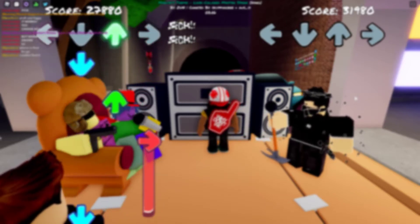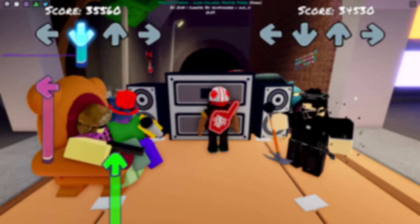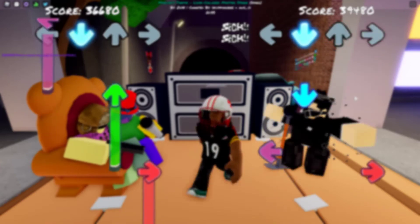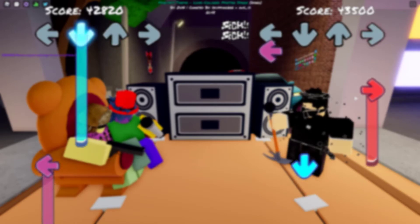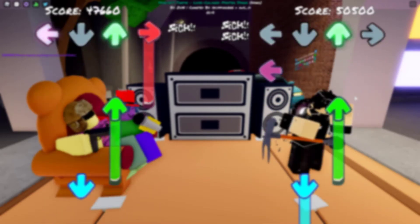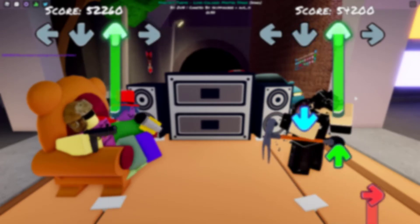Now let's move on to Tip 2. Tip 2 is to find the rhythm and beat before your turn starts. This not only lets you know the timing for your notes, but it will help you visualize when the hardest part is going to come. A good example for a level to visualize is Madness from the Tricky mod, because there is a large space during the beginning giving you the tempo and rhythm.